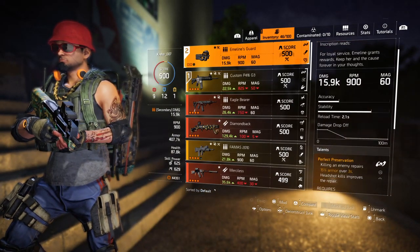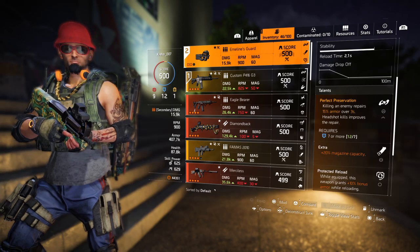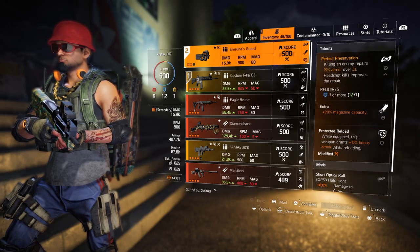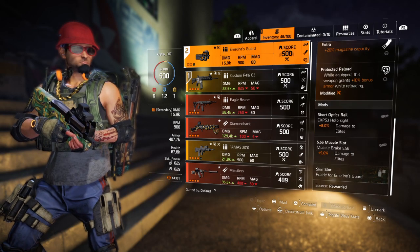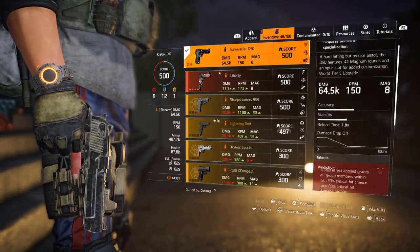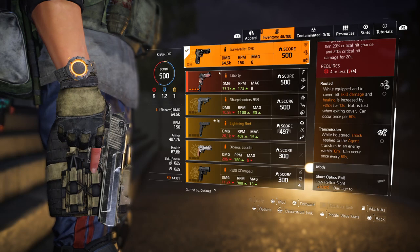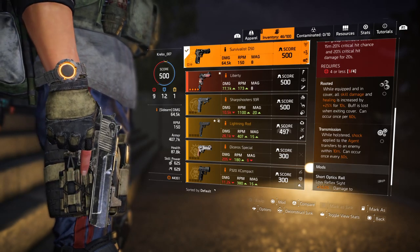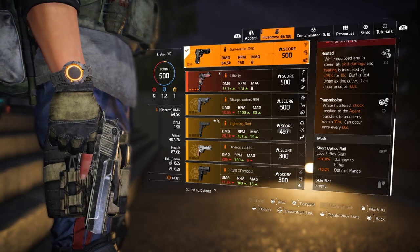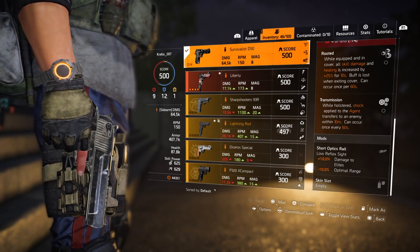On Emeline's Guard SMG, I'm using it because it has Perfect Preservation, 20% extra magazine, and Protected Reload, with my damage to release mods. The gun I'm just using because of the transmission — so if Boomer or one of the NPCs shocks me, I can transfer it into another NPC. I never actually use the gun, but it has damage to release.